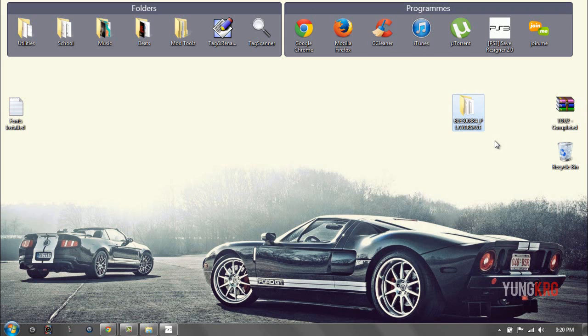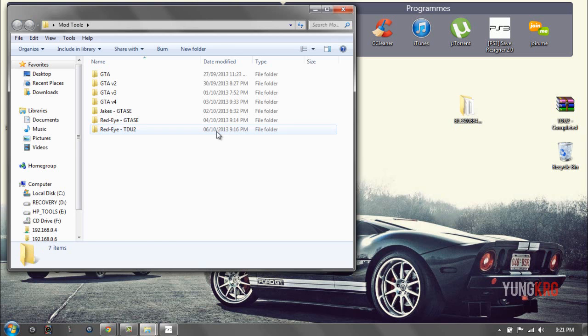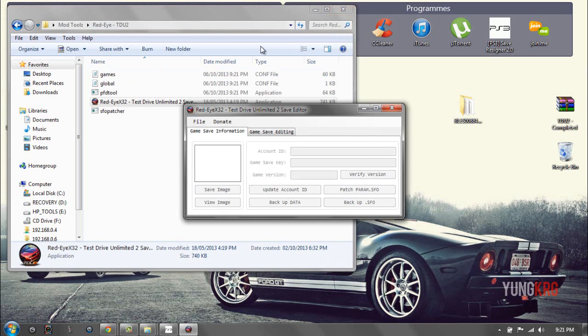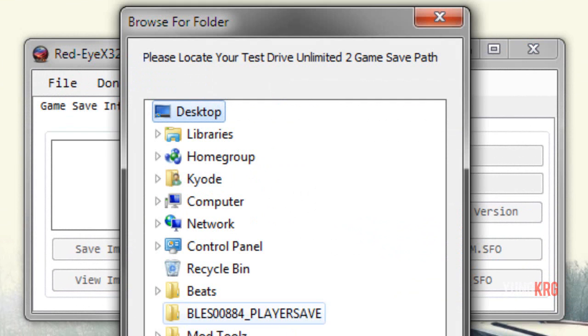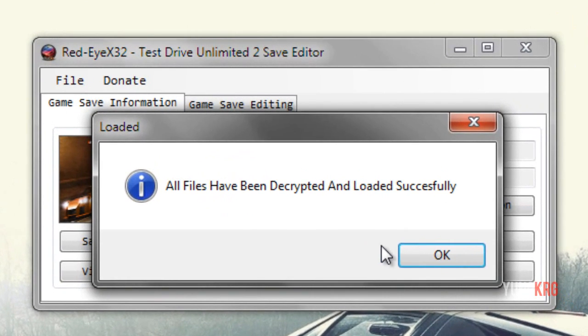So I just copied over my player save to my computer just to show you how this works. The files will be in the description as always for all the programs I use. First off you just want to click mod tools, click reditdu2, and just click run. Now this pops up and it will also open up a lot of files within the program. Click file, open folder, and then open your player save.